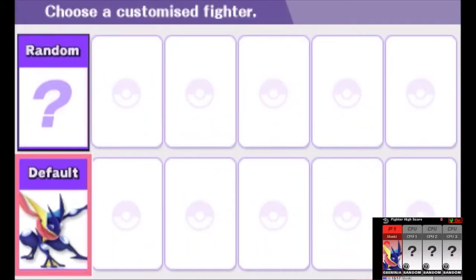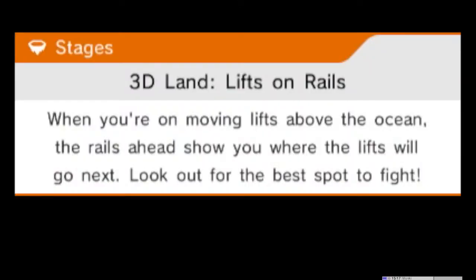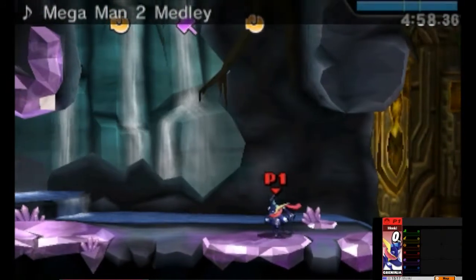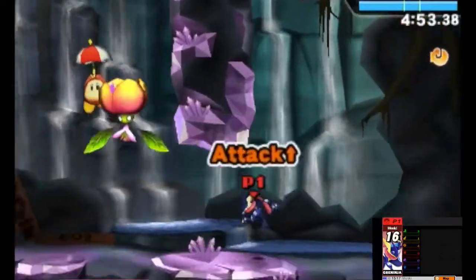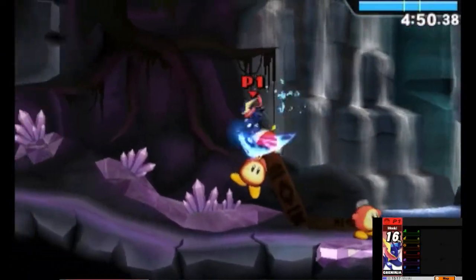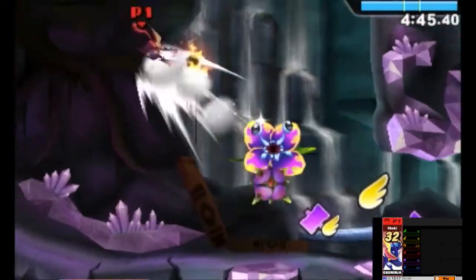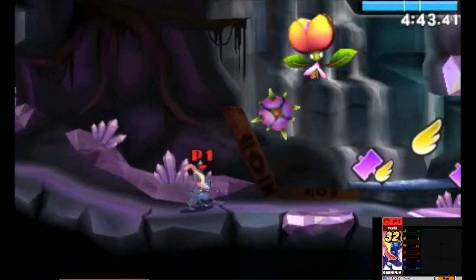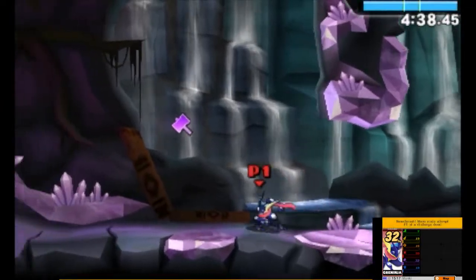So you actually have to roam around in an open world environment, which is pretty cool. There are enemies all over the place from different games - it's really cool. You also have three computer opponents who are pretty much doing what you're doing. After five minutes, all of us will battle to settle things once and for all with all the power-ups collected. You can see on the touch screen all of our stats at the moment - collecting things on screen will help us in that final battle.